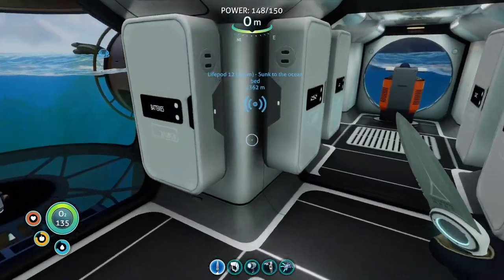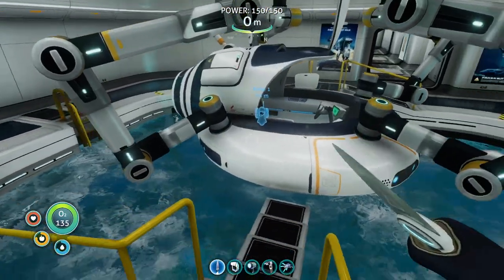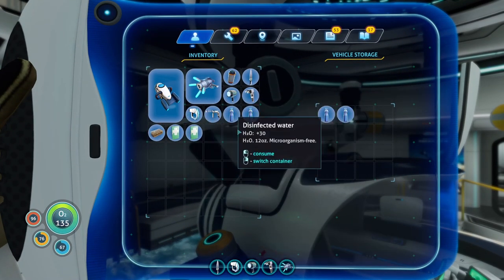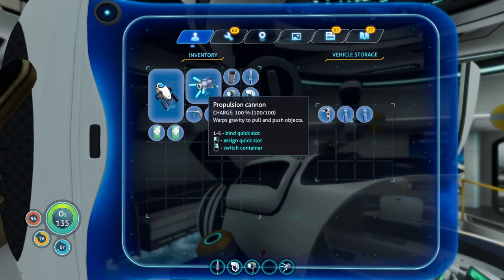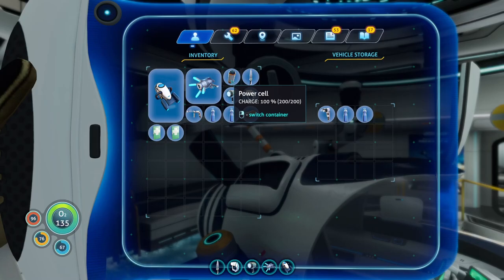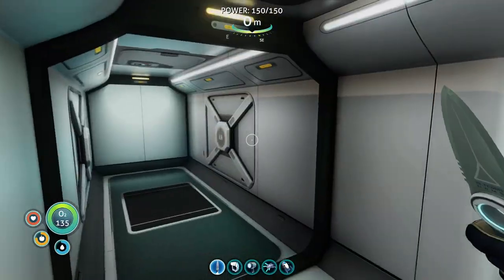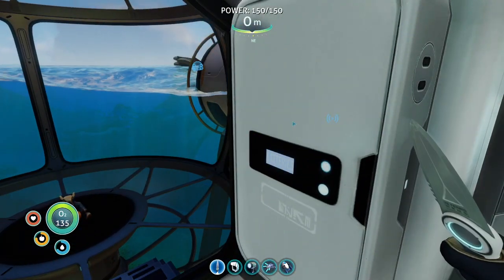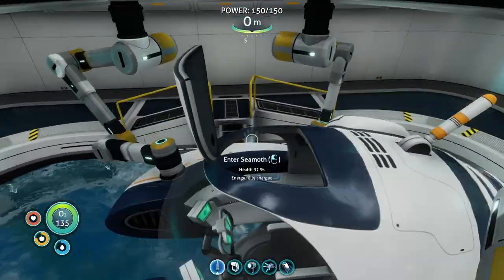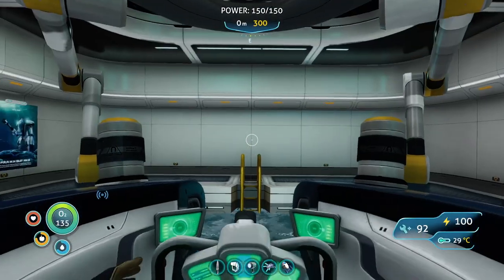We're going to be ready for that. I think we're about ready to go. Our Seamoth has been upgraded with modifications. We have a storage module and we've put some extra water in. I don't think I'll need my habitat builder - I'll keep that in here. Seaglide, I'll keep that on me. Power cell, which could be handy. I'll grab an extra battery. Let's hop into our little Seamoth. We have a destination.